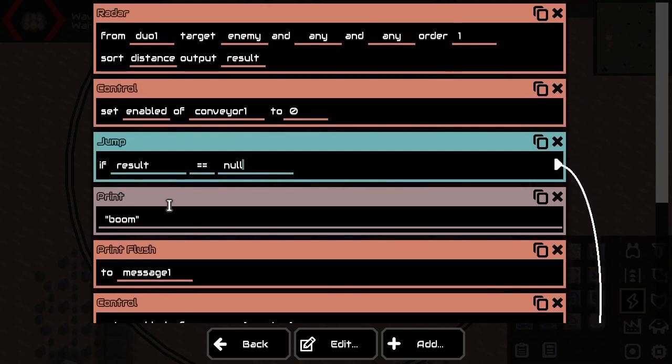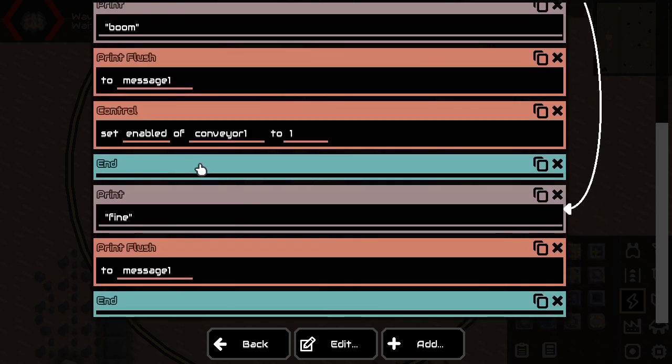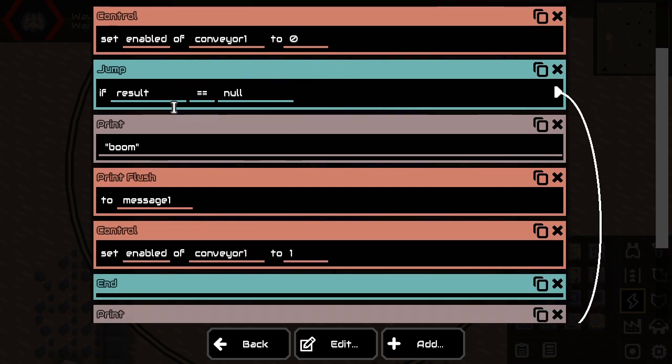Then we say: if the result is null — this is actually n-u-l-l — this means if we have not found any enemies, we want to just go down here, print fine, flush the message, and that's it. If the result is not null, so if there is an enemy nearby, we are not jumping. Instead we are printing boom, flushing the message to message one, and then the most important part: we are enabling conveyor one. We add an end so the other instructions are not executed. While there are enemies nearby, the processor always starts from the top, gets the result, momentarily disables the conveyor, then sees the conveyor actually has to be enabled. And this is good enough — it kind of works.